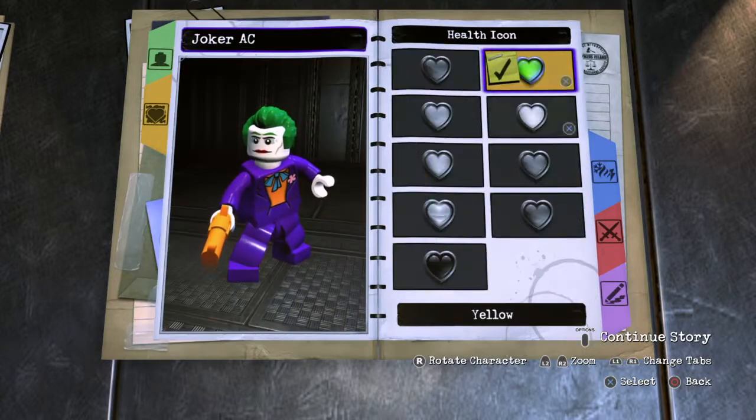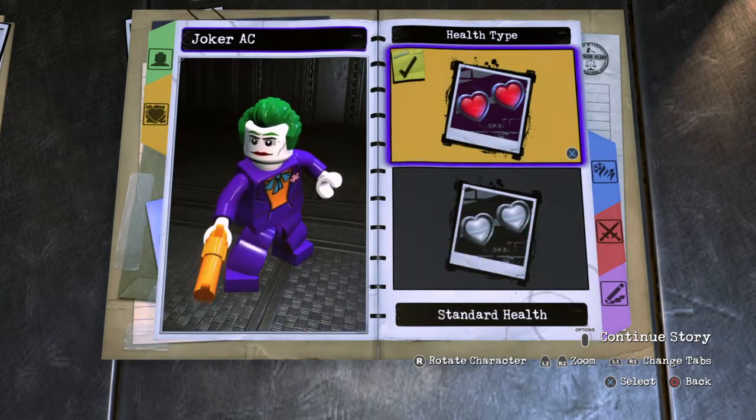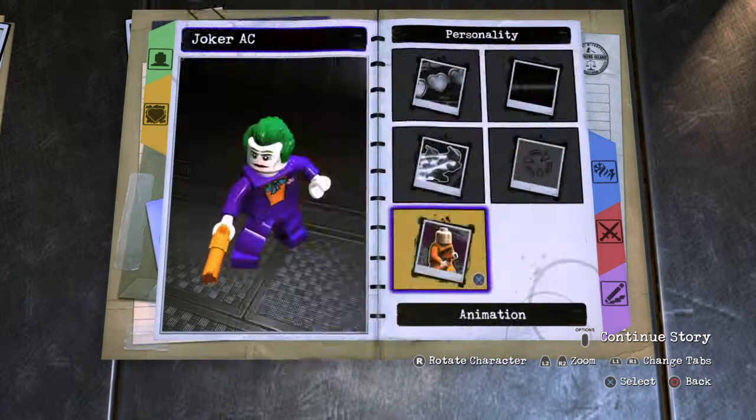Any type of heart — I don't care, I would do purple or pink purple. Health type standard, you know that. Voice 01, Joker target, normal speed.